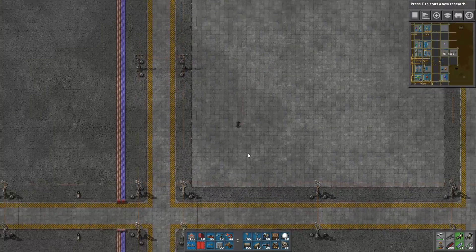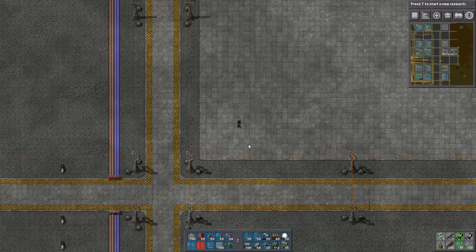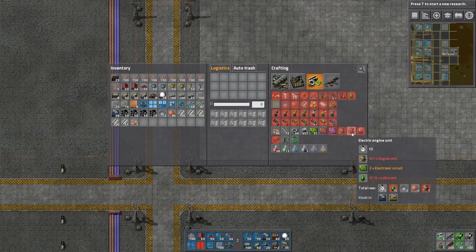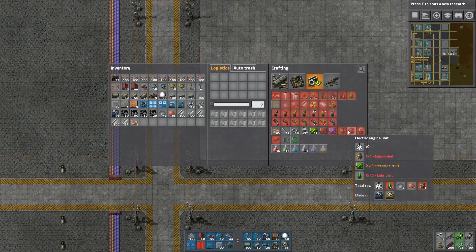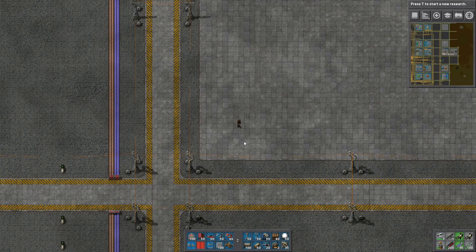So electric engines - I have a special way of making electric engines. There are two ways: you can either bring in electric engine units and then add green circuits and lubricant, or you can make them on the spot. Since they're both 10 seconds, I actually prefer to make them on the spot, because otherwise you have a huge stockpile. I'd rather have a stockpile of steel and iron going on the belt here instead.